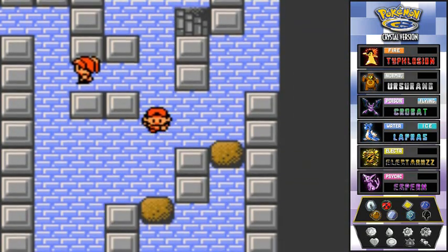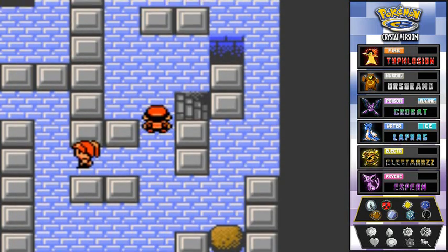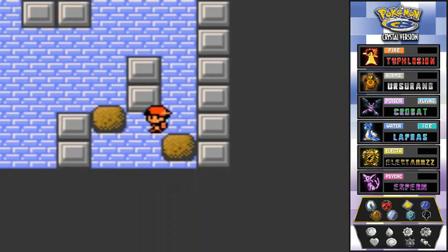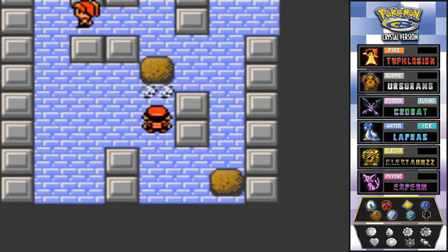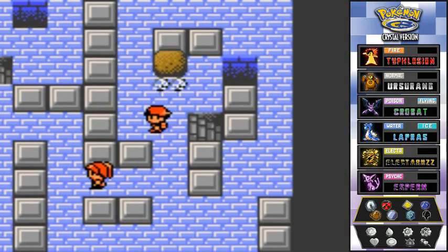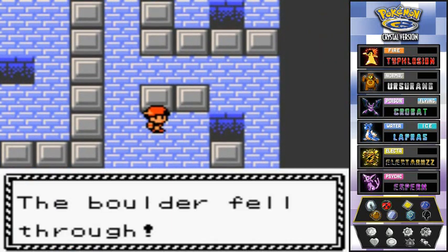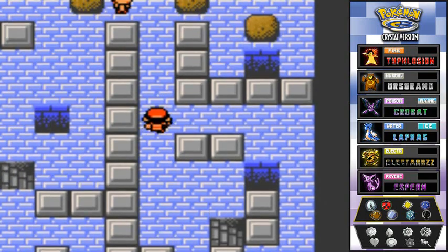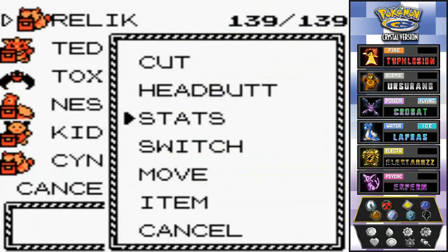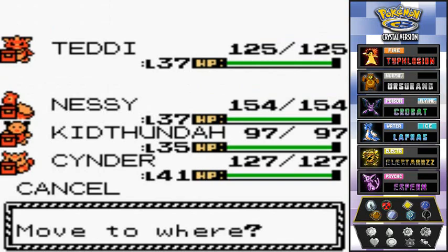I figured out the mystery of the boulder puzzle — you push this little boulder all the way down and it falls through the hole. One more boulder to deal with, plus another trainer to battle. I'm going to swap my Pokemon around and go with Toxic Batman — let's take a risk.